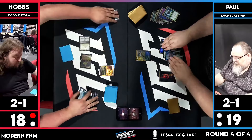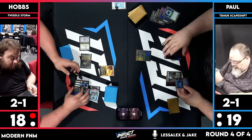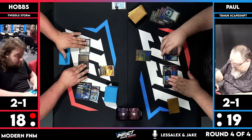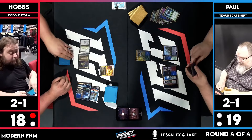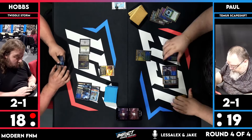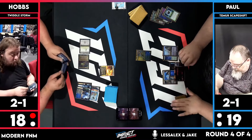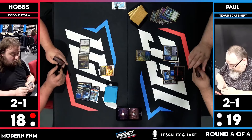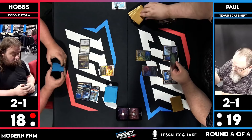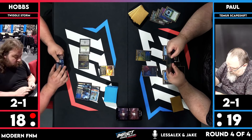Trigger, protection, pass turn. Paul untaps — what is he hoping to find? Counter spell interaction? He can't win the game at instant speed, and he can't deal damage to Hobbs. The One Ring is so stupid. Somebody in one of our last videos was like 'The One Ring is fine,' and I don't think a card is fine when it makes up like 50-some odd percent of the format. I get it — the ring would be cool in decks like Twiddle Storm, but the problem is every other deck gets to hyper-abuse it too.